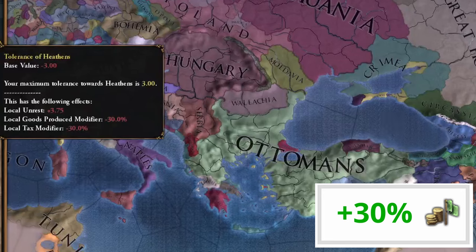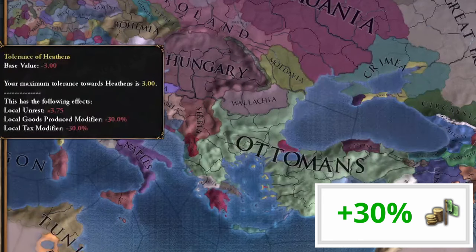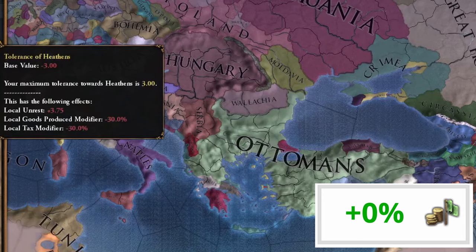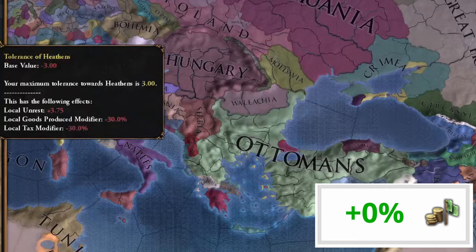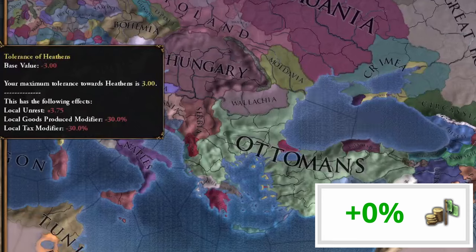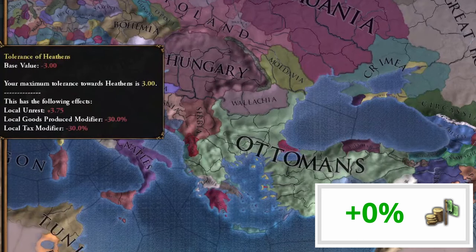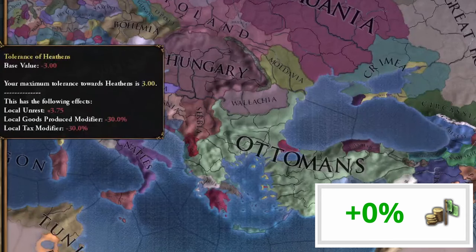Another solution is using heathens. The default value of your tolerance of heathens is minus 3, which is perfect because that decreases your local taxes by 30%. Just make sure you never gain any tolerance of heathens and make sure heathens run literally your entire country. The conversion can be done with rebels — spawn religious zealots and let them siege all of your non-heathen lands to convert them into the heathen religion. This will preserve your manpower pools, unlike the different culture approach, but it will give you a minus 30% local goods produced modifier. So you have to wonder: would you rather have minus 33% national manpower or minus 30% goods produced? The choice is yours, but it's one of these two modifiers you are going to have to pick up if you want to abolish taxes inside your country.